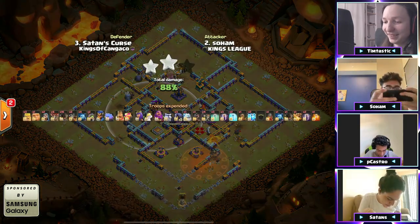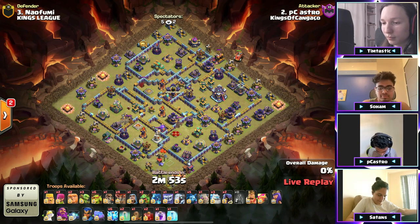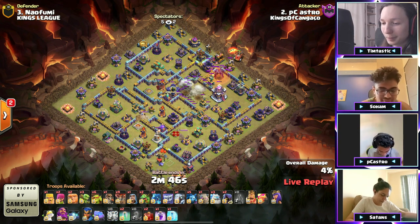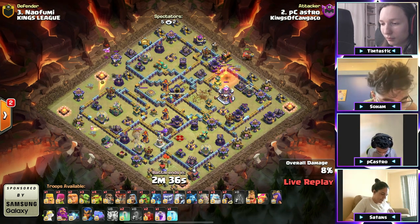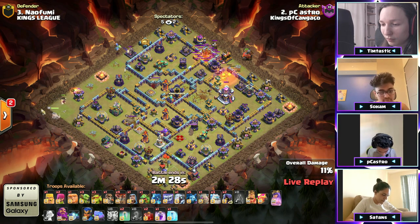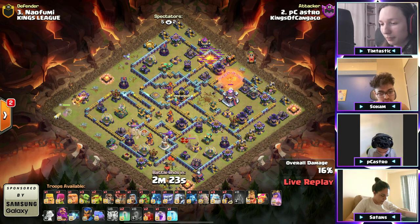They came in with some really nice attacks — only an 88% from one person. Can he do it? Can he get through? Can he go three for three? Look at the army — two e-dragons, lightning to take out the monolith, a golem, three ice golems, nine balloons. The flame flinger is going to try to secure this town hall. Baby dragon grabbing the archer tower. Queen to the left side, going to try to get the queen forward towards the eagle artillery.